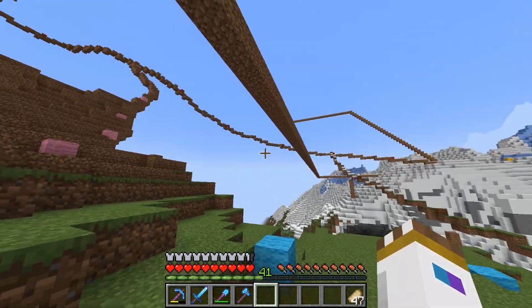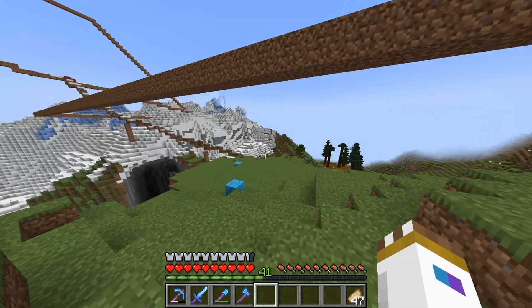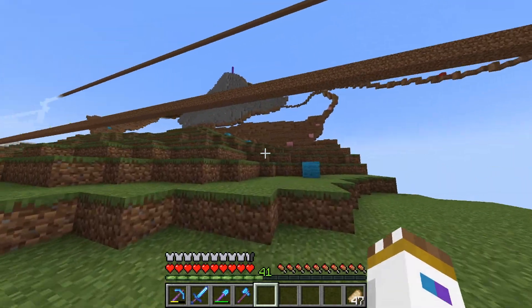It goes straight up and meets with the red path over there, which I really like. I kind of want to add more paths branching off — we only have the pink one and the brown one for now, but I might add another one later on that branches off down there. As we walk up to the top here...